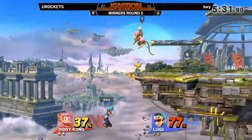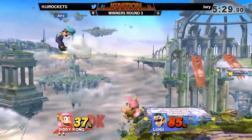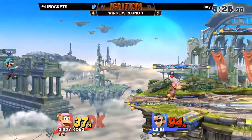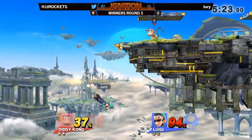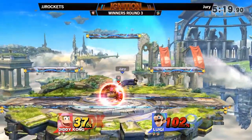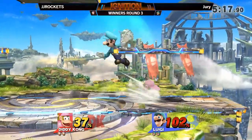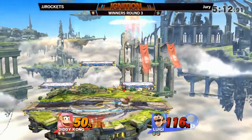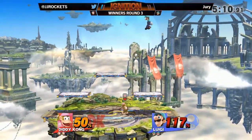Just walling him out with forward air. He gets banana, but once again JJ's ledge pressure. It's such a hard setup to get out of. Yeah, this is the difficult part, because once you find your way back on stage, you've already eaten 102%. That back air is gonna go through banana right there, waiting for a roll read, but JJ doesn't give it to him — just waiting in shield.